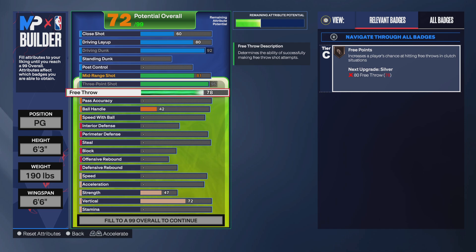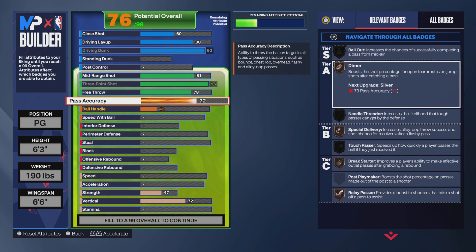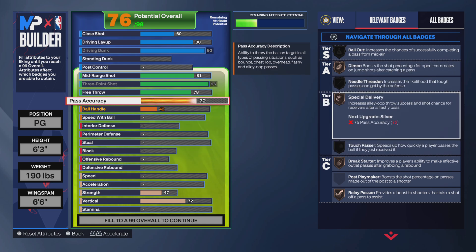So you get the 3-point badge on bronze. And then for the playmaking, you're going to go with 72 pass accuracy, which is more than enough to make a pass. That gives you dimer, special delivery, break starter, and relay passer on bronze.